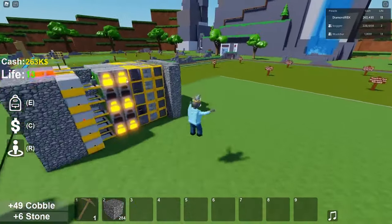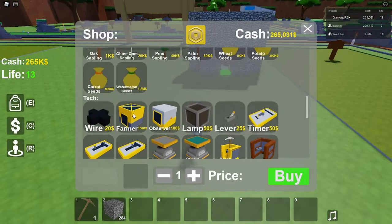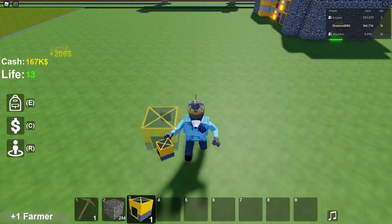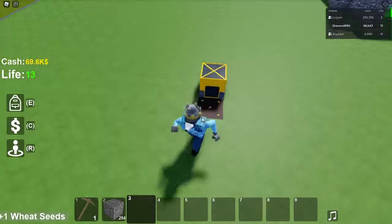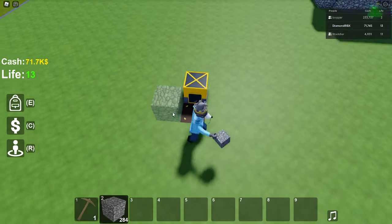As you can see I have about 200k right now, and that's pretty much what you want to start with. You want to get a farmer, get away from an edge — let's say right here — and then place the farmer. Then you want to get wheat seeds. Every farmer can support nine places around it.